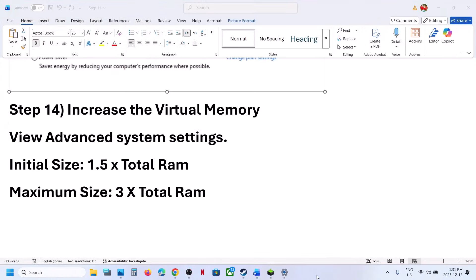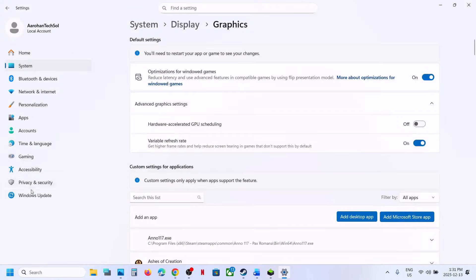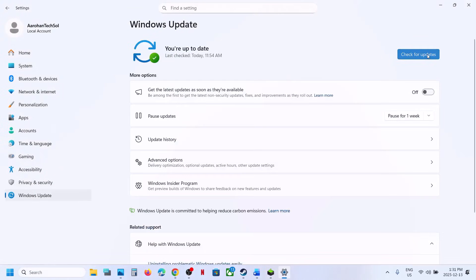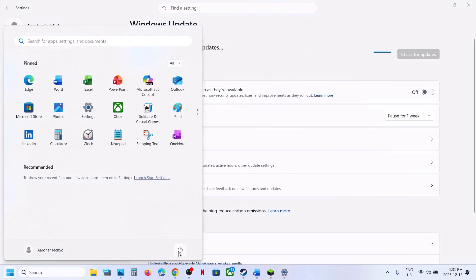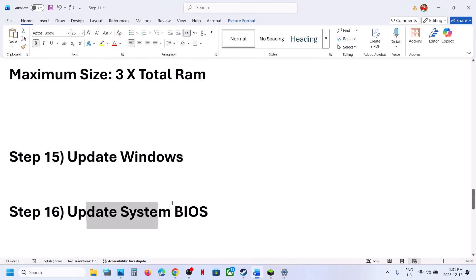The next step is to update Windows. Open Windows Settings, go to Windows Update (or Update and Security), and click Check for Updates. Once all updates are installed, restart your computer and check. If still not working, update the BIOS.